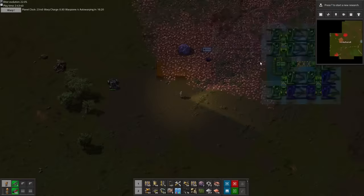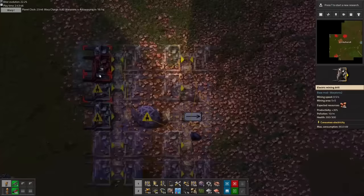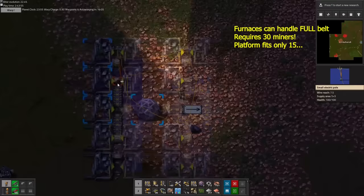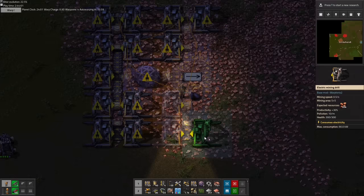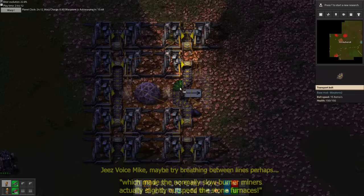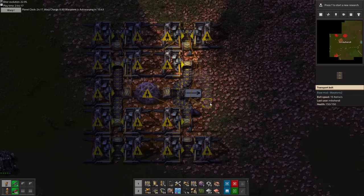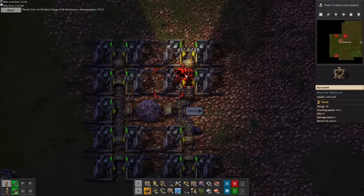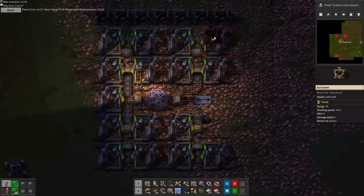Our 24 steel furnace stack can handle a full yellow belt of ore, but you need 30 miners to supply that, and our platform only fits 15. So why did we even bother to build the full 24 furnaces? Well, we already researched 3 levels of mining productivity early on, which made the normally slow burner miners actually slightly outspeed these stone furnaces. But it doesn't stop there — we can get 2 more levels of mining productivity with red signs, and then 5 more levels with green signs. And with 10 levels of mining productivity, the bonus production equates to a full 100%, which means these 15 miners should be exactly enough to supply a full yellow belt of ore, as soon as we manage to research those technologies.